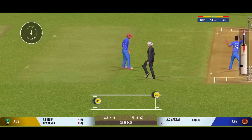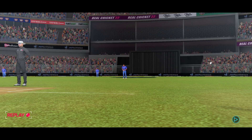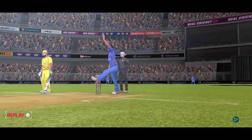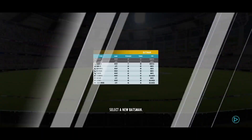Loose shot — he's thrown his wicket away. The fielding side is ecstatic after that breakthrough. Perfect delivery. Perfect length making the batsman play a false shot.